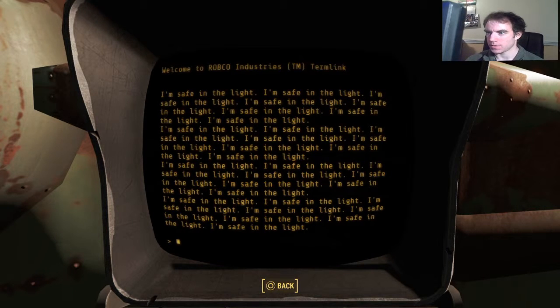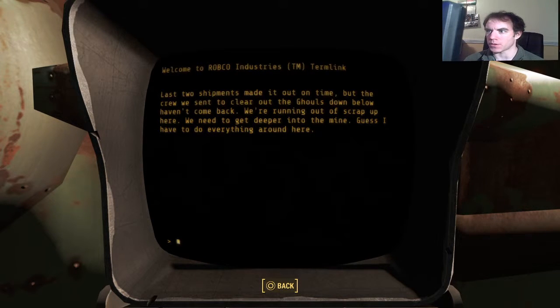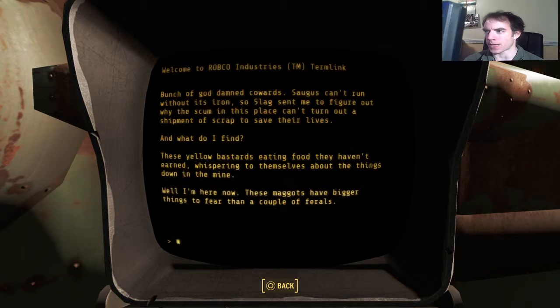I'm safe in the light. Another note: 'Last two shipments made it out in time but the crew we sent to clear out the ghouls down below haven't come back. We're running out of scrap up here. You need to get deeper into the mine — I guess I have to do everything around here myself.' Wah wah wah. So cleaning house — yep, a bunch of cowards. Sagos can't run without its iron, so Slag — nice name — sent me to figure out why they can't turn out a shipment of scrap. What do I find? These yellow bastards eating food they haven't earned, whispering about things down the line. Well, I'm here now — these maggots have bigger things to fear than a couple of ferals.